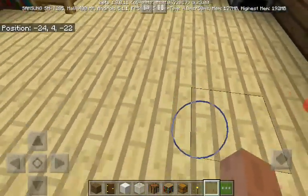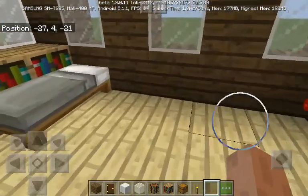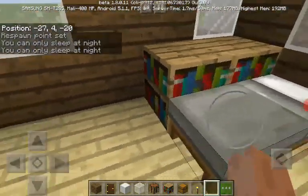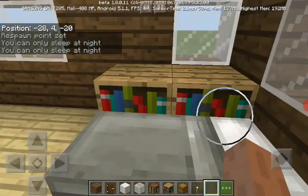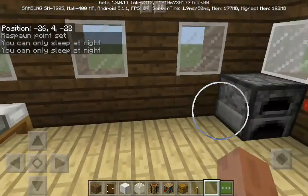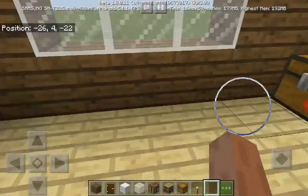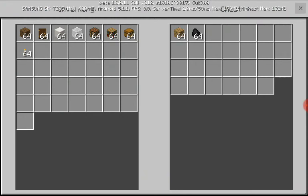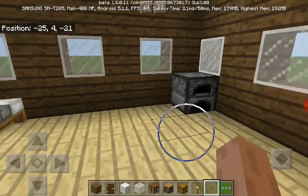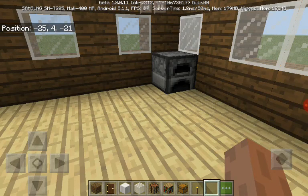The floor is birch wood. You have your bed, your bookshelves — you can take some books out to read. You've got your furnace, and you've got your chest with wood and coal in it. The coal's for the furnace, but of course you're going to need something to smelt.